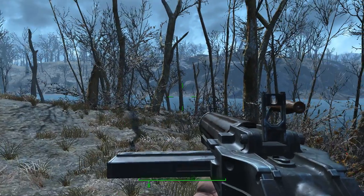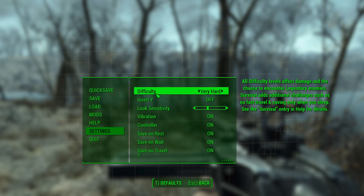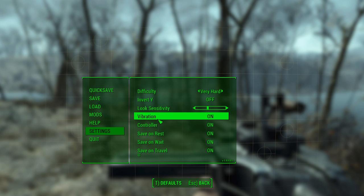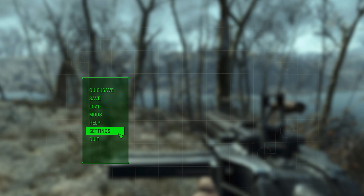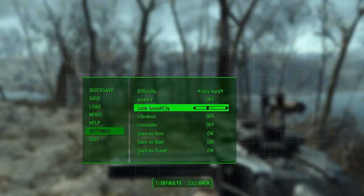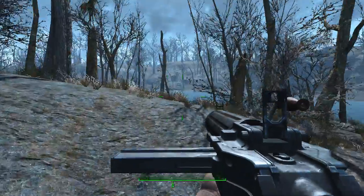So the easiest fix in the world is: all you've got to do is go to Settings, Gameplay, Vibration and Controller, and turn these off. Make sure it says saving, then skip back into it to make sure they're off — and that's it, fixed.